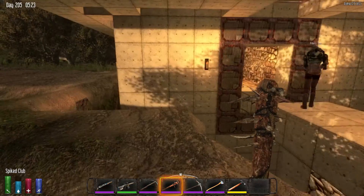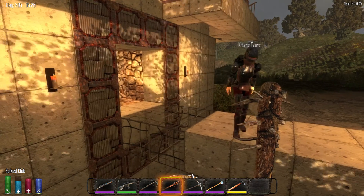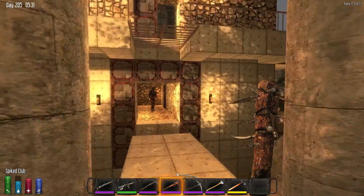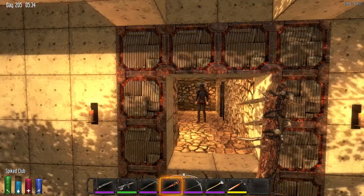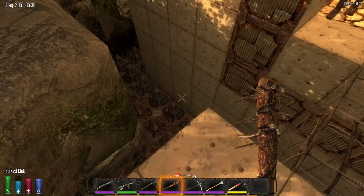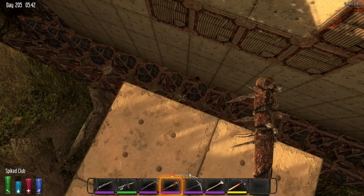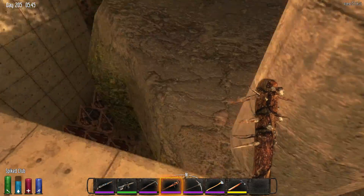First off, we decided to make an unorthodox sort of entrance. It's not the typical one-block-wide reinforced iron door entrance. Instead, we did a drawbridge sort of style with rebar frames. It works just as good for the purposes here because zombies cannot jump across the two-wide gap and beat at a wall with nothing to stand on. So they're going to fall down onto the quadruple reinforced log spikes that line the entire pit — the moat.